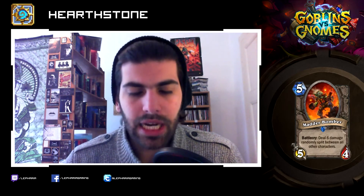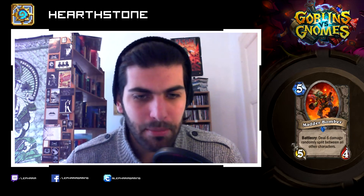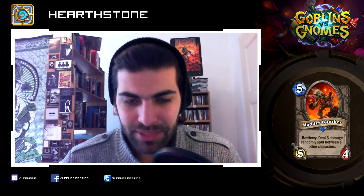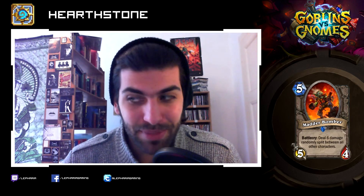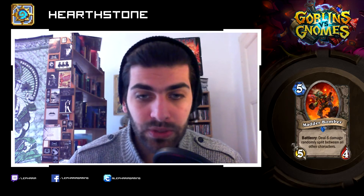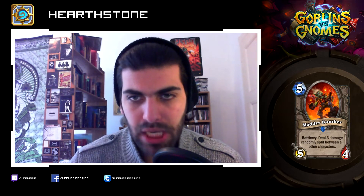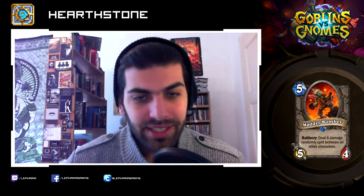Here's a card that I loved in my Arena run and that I will play until the end of time — the Madder Bomber. It's Mad Bomber but madder. Five mana, five-four. Battlecry: deal six damage randomly split between all other characters. So it throws twice the amount of bombs that Mad Bomber throws and it's a bit bigger. I love this card — it blows up so much on your opponent's side, and on your side as well. In Constructed I can see it not being so good because classes like Paladin and Shaman are a bit counteracted by it, but in Arena I will pick that guy over and over again.